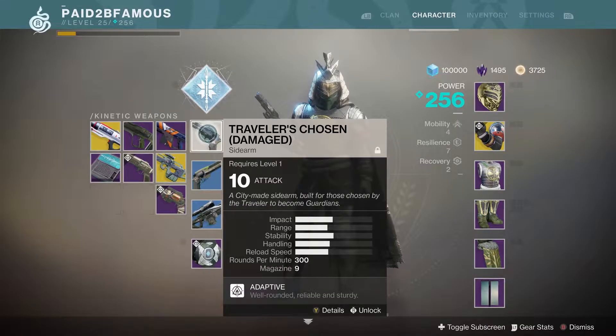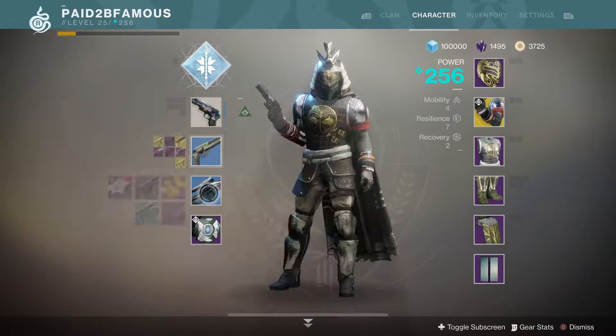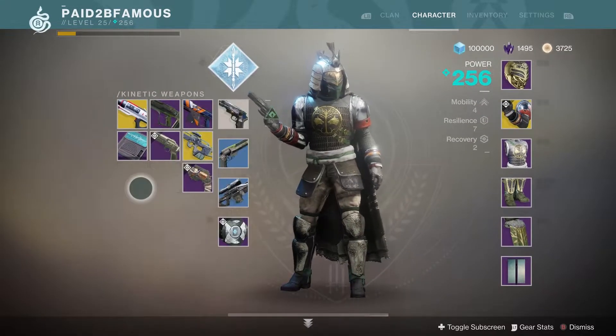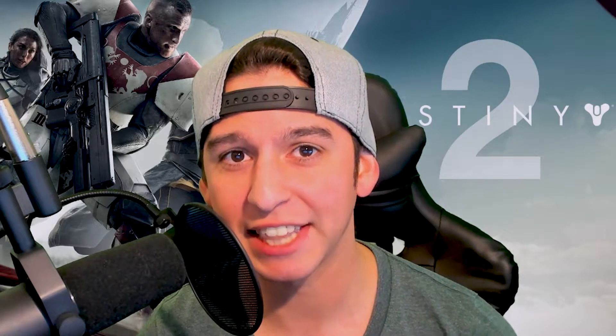As you can see, I got a Traveler's Chosen (parentheses damaged), the Allegro 34, and the Aachen LR2 — using blue weapons and one white weapon in Crimson Doubles. But before we get into this video, if you guys are new to this channel, be sure to smack that subscribe button.